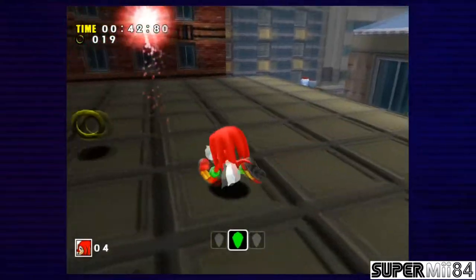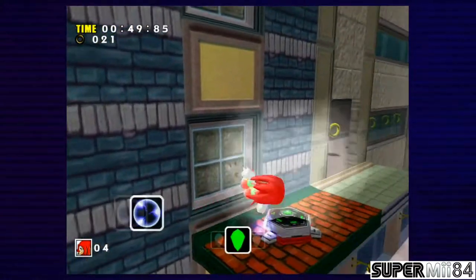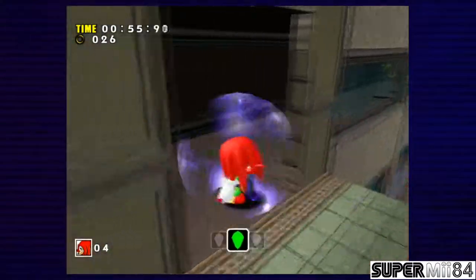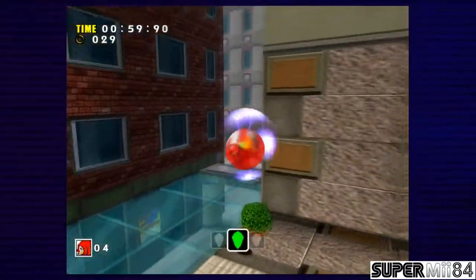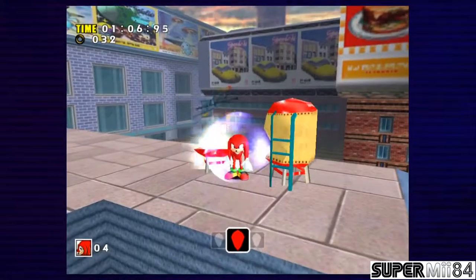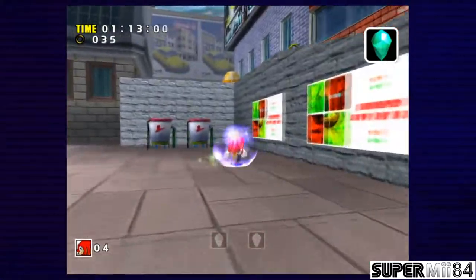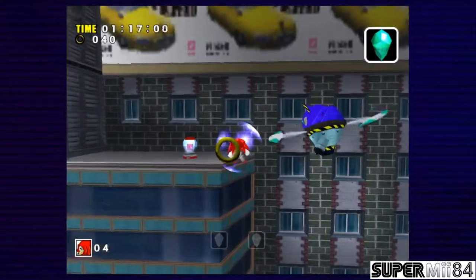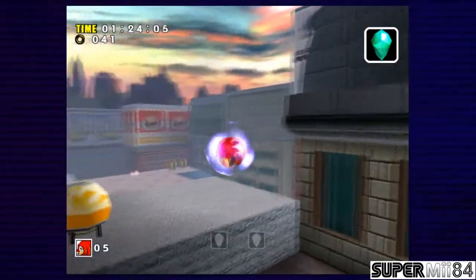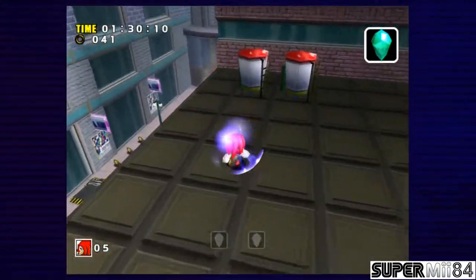Alright, I gotta find it, and I'm getting closer — I got a magnet. Where are you? There it is. It's in here. Alright, two more left. Although I do say, I like this radar better than SA-1, because in this one the Emerald Radar can actually pick up three, while in SA-2 it can only pick up one, and I really didn't like that.